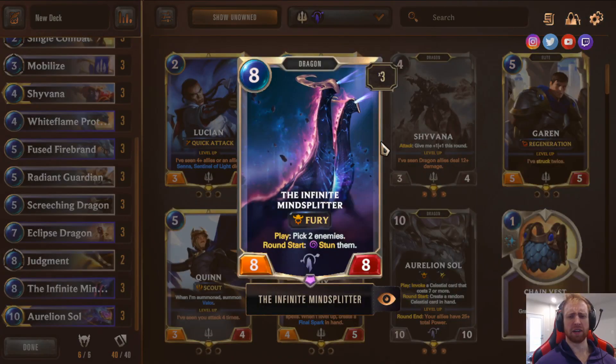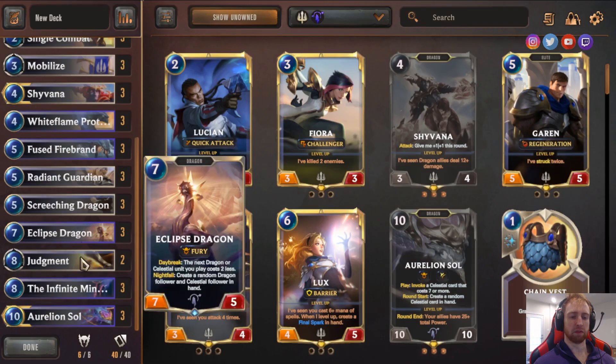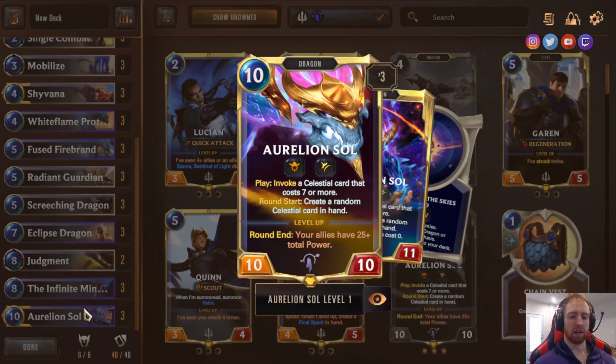Infinite Mindsplitter — I play this in and out of Dragon decks across many variants. It's an 8-mana, 8/8 with Fury. When played, pick two enemies, stun them — which locks them out, very good versus Lee Sin and other threats. This is one of the best Dragons in the game and is even played outside of Dragon decks. With Mobilize and Herald of Dragons, you can get this out on turn 6 to 7 pretty frequently.